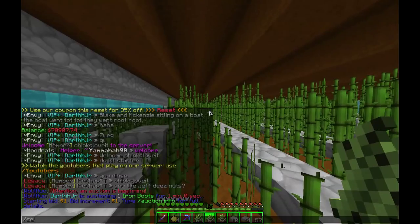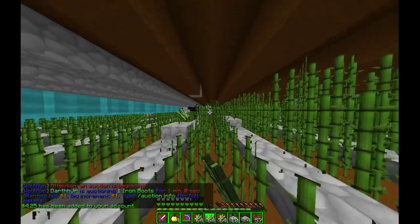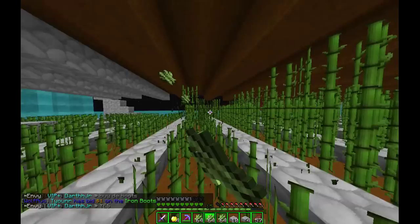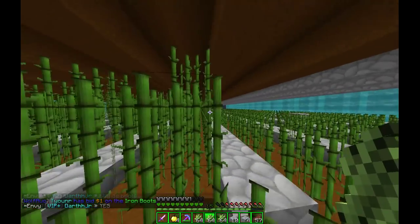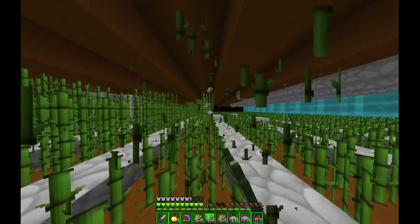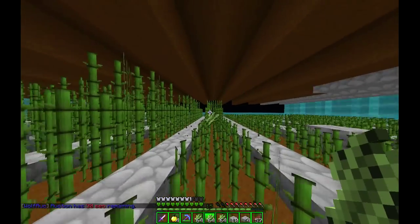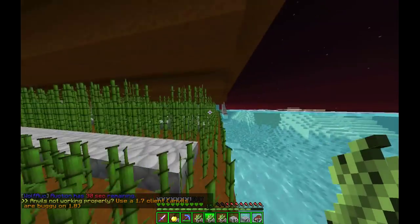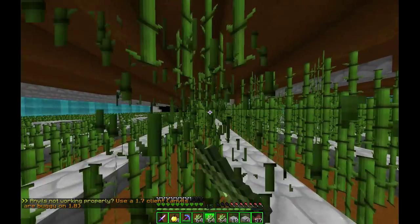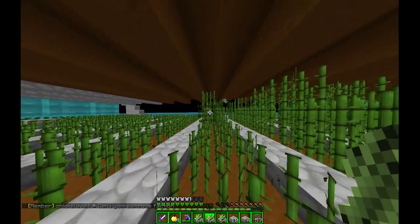Right now you can sell sugar cane for four dollars and twenty-five cents each, which is way more than last map when you could only sell them for around two dollars. That's a big difference in money. I'm not totally sure about cactus prices right now, but sugar cane is definitely the better farm to run for quick money.